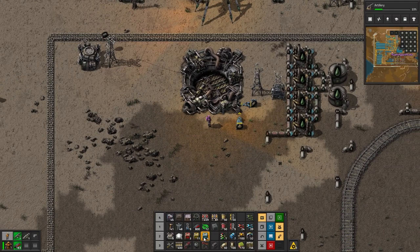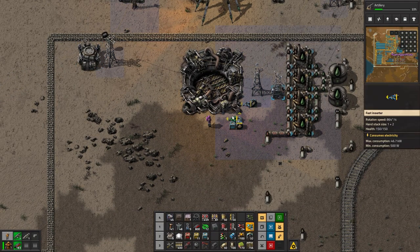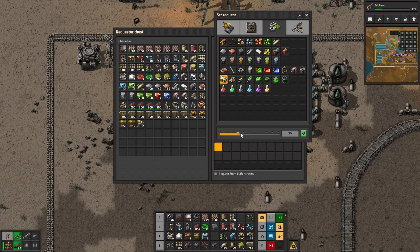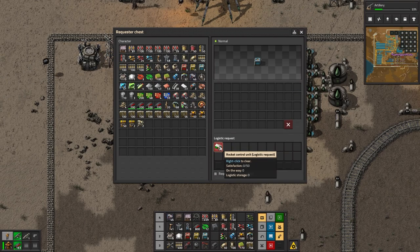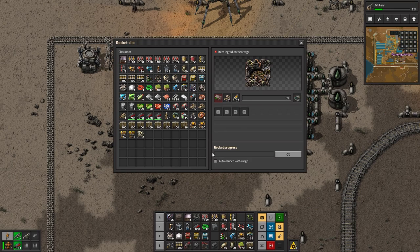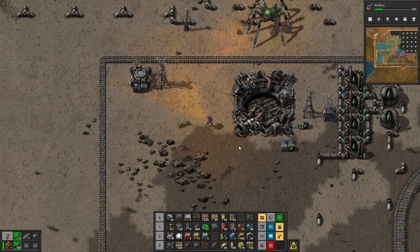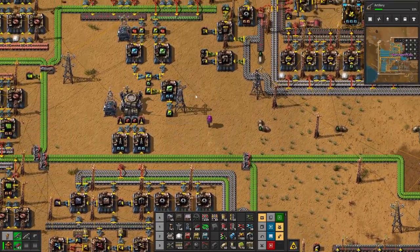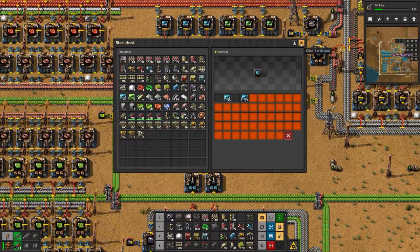The rocket silo needs another requester chest, an arm, and we need it to request these - at least 50. They haven't made any yet - okay, that's fine, so it'll pop it in here. I don't want to auto launch it - I'd love to be able to launch it myself. I presume this will start - every time it gets a rocket part it adds a percent. It needs 10 rocket control units - oof, that's gonna be a lot.